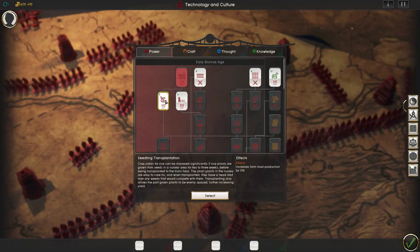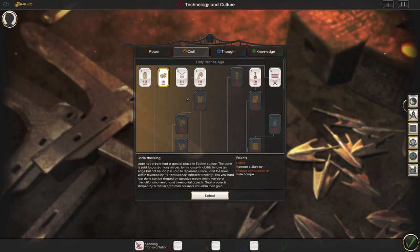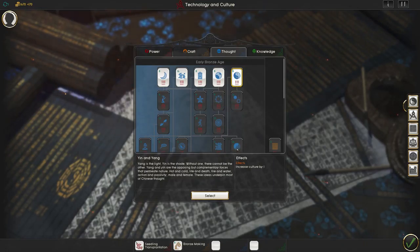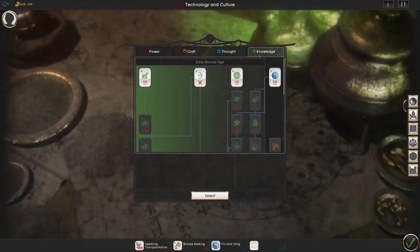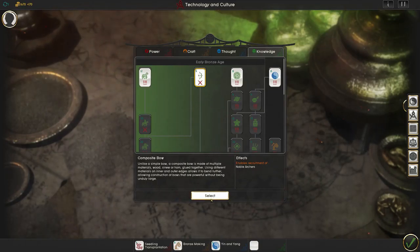Let's take a look at what we can get. We can get seeding transplantation — increases farm food production by 5%, I definitely want that. For Power, we can build the silk weaver, increase culture by 1%, and work with jade. This also gives us the ability to clear forests, which is good to have early on. For Thought, we're going to go ahead and get yin and yang, because that leads us into hot-cold theory, which saves 10% of our men in battle. And for this last one, we're going to get the composite bow.